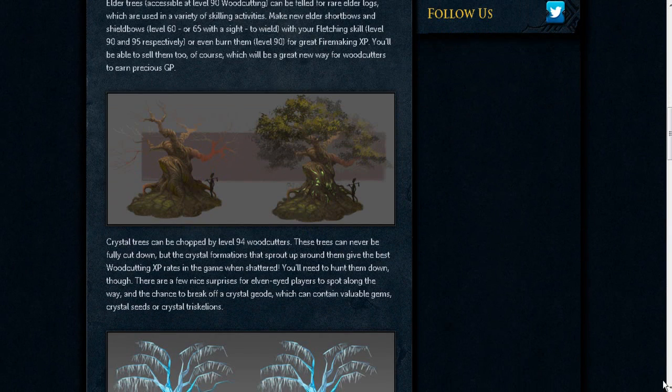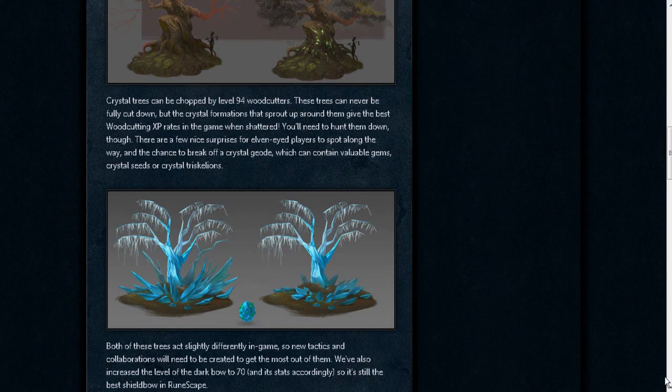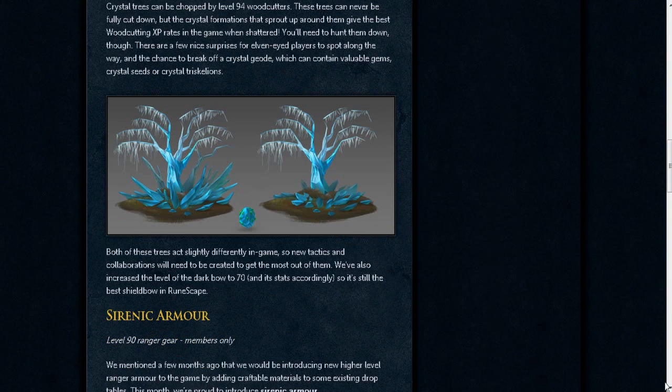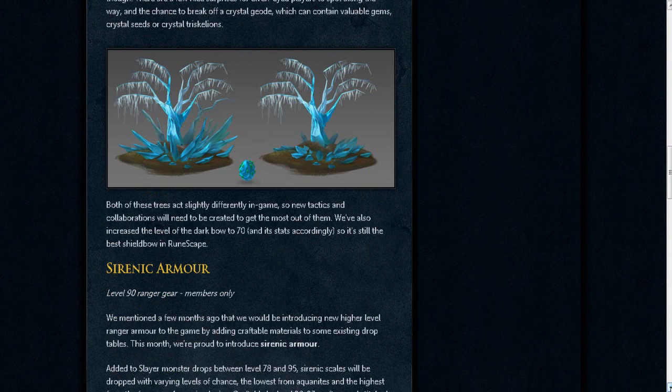They added the Dark Bow up to level 70, so it will still be the best Shield Bow in the game. Crystal Trees are going to be the best XP probably in the game. They're going to replace Ivy, and you're going to be able to get some gems, Crystal Seeds, and Crystal Triscallions off of them. You're going to need level 94 for these trees — a little bit higher than the Elder — but if you want to train up before they come out, get your levels.